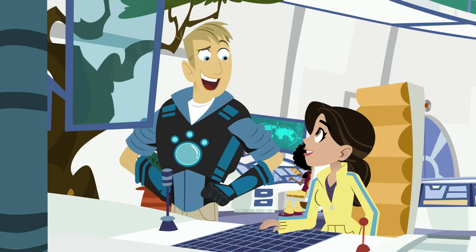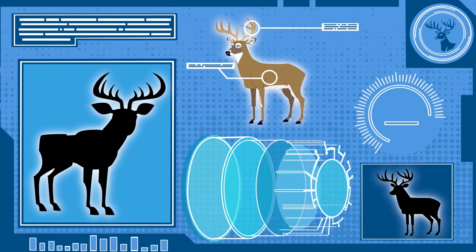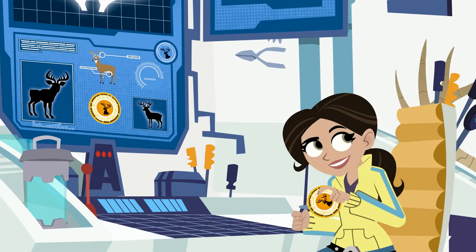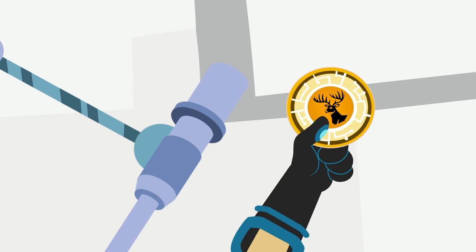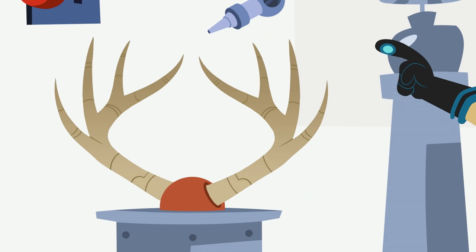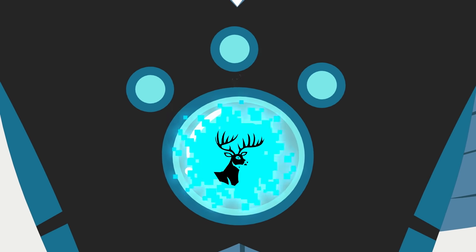Isn't that what you call it? Oh yeah! Great! I'm ready. And... activate white-tailed deer power disc. Touch! Insert creature power disc. Touch deer or antler. And activate Creature Power — Deer!